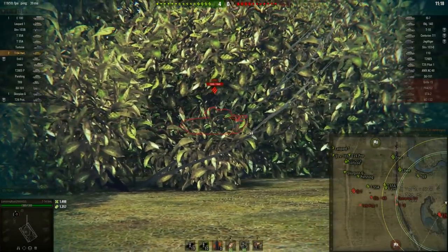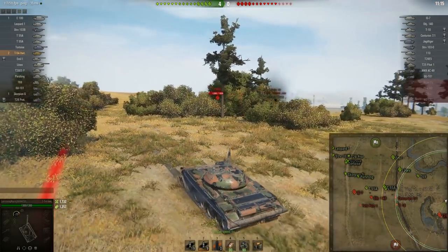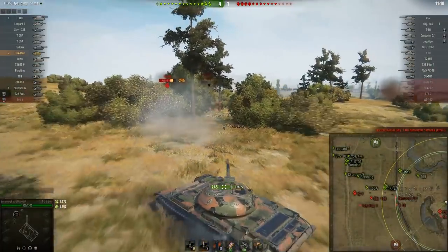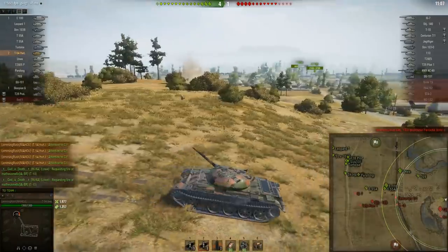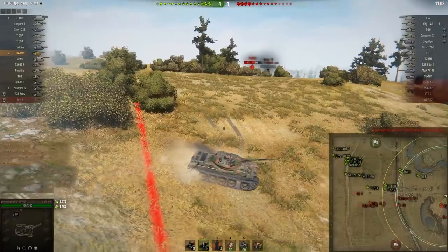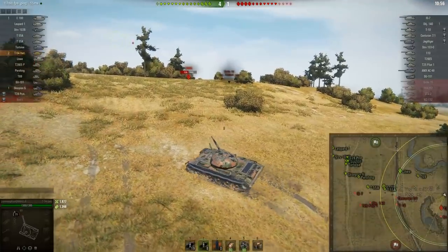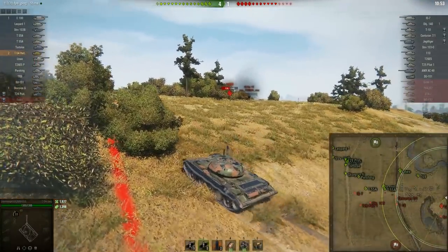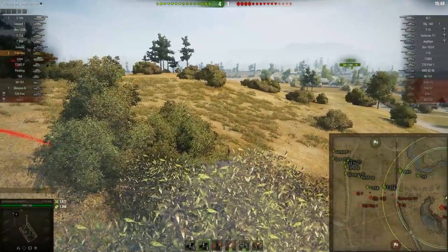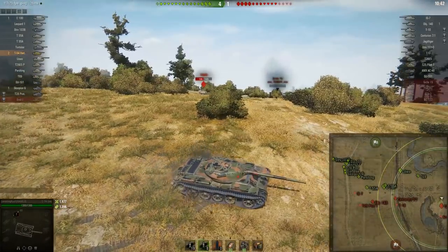I start to push up. An E5 saw the Grille be aggressive and thought he could do the same, so he's taking the hill. I'm going to put shots into him. I'm using these bushes to try to stay unspotted from the T-62A. He pushed up to a spot where he could proxy-spot me if I'm not careful, so I'm staying away. There's some indecision — I want to spot for my team and get the E5 killed, but I also don't want the Centurion 7/1, T-10, and 140 in the middle shooting at me.